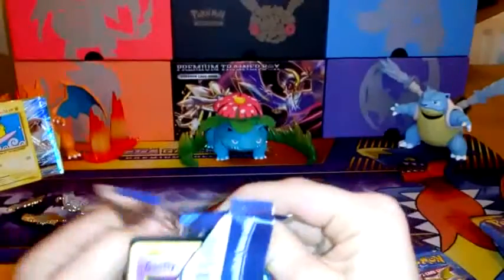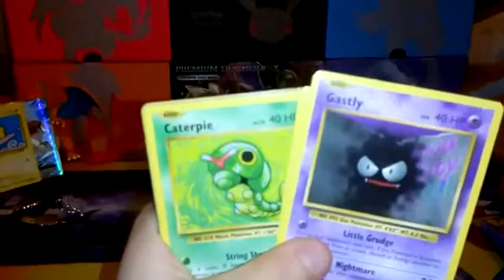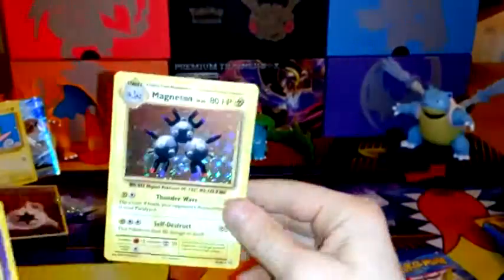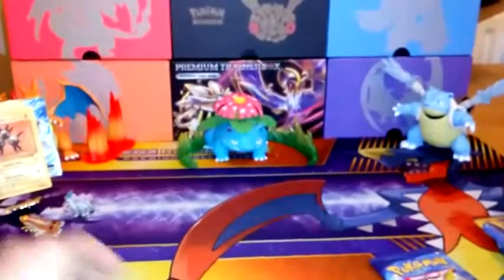It's another white code for Evolutions, oh my God. We will get this Mega Blastoise. Gastly, Charmander, Rattata, Caterpie, Magnemite. This isn't the rare, but reverse holo. And yes, a holo Magneton! Evolution just loving me. Evolutions, Spade, Project, Porygon, and the white code. We got a reverse rare double colourless energy - well, it's actually worth money, so that will go over there. And a holo Magneton. So we've had two amazing packs in a row.